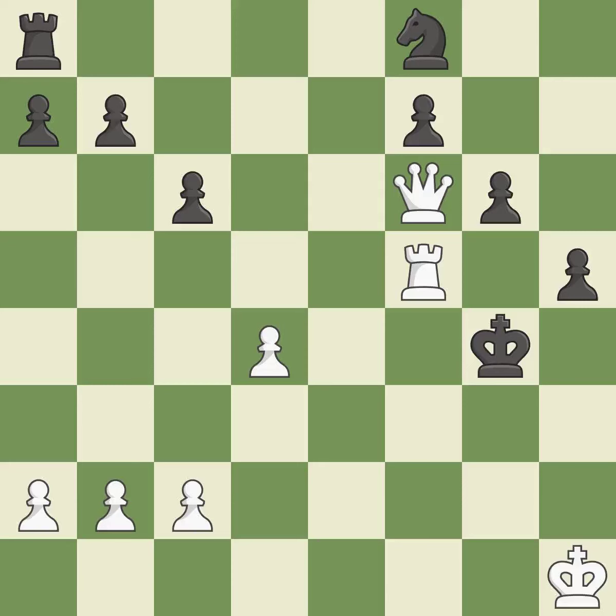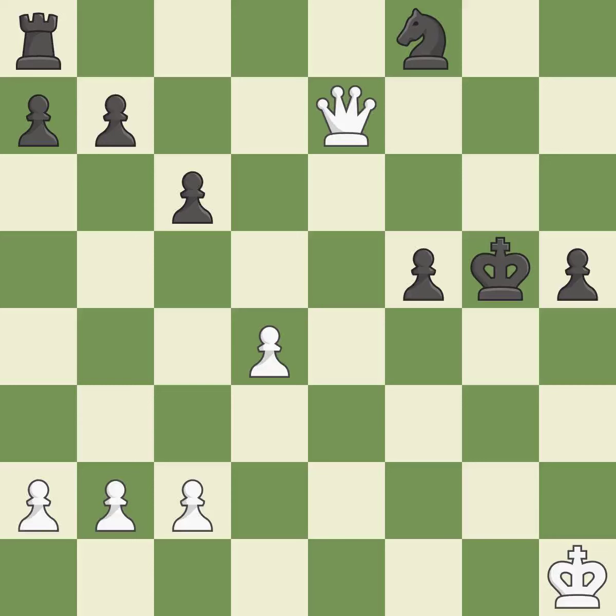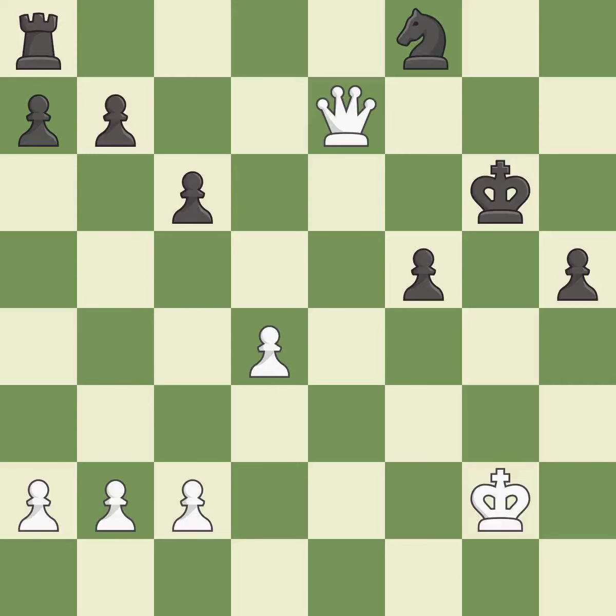This is the start of the endgame and white is winning. Recaptures. That pawn was free for the taking. This secures a pawn. This avoids the queen's check. This is not the best — it is an inaccuracy. The best choice is this one.